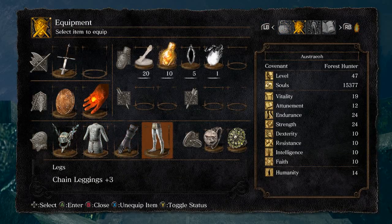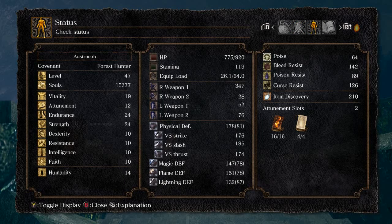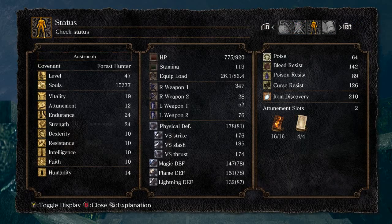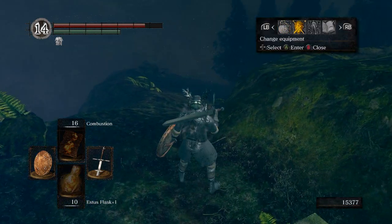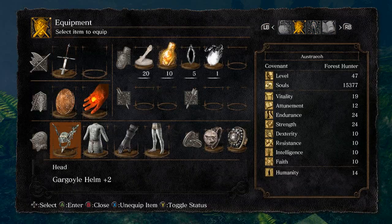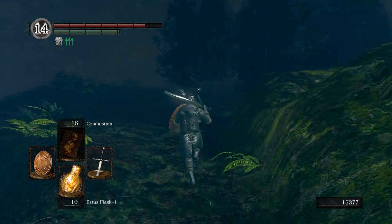Let's look at that ring. What's our current equipment load? 64, and then with the ring, what does it go up to? 86. Holy cow. We actually almost have enough to be at a light roll with that. Not quite, but pretty close. At the moment it doesn't really help us, so we'll switch back to the Chloranthy Ring.